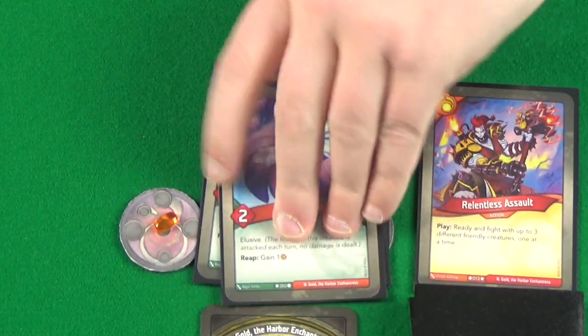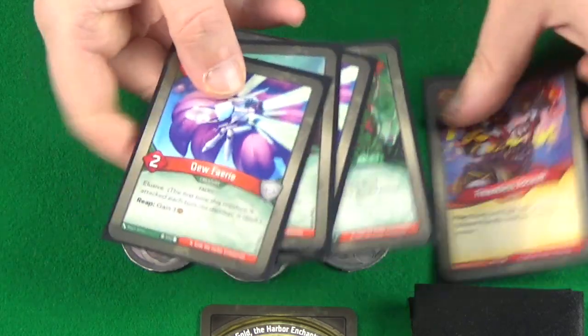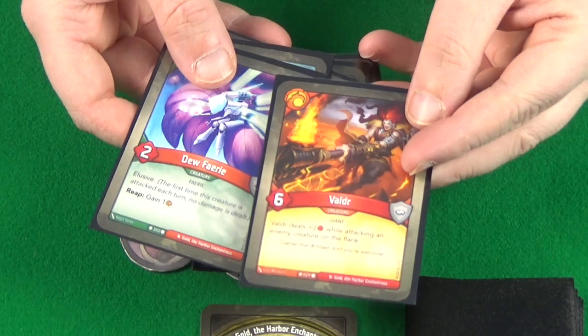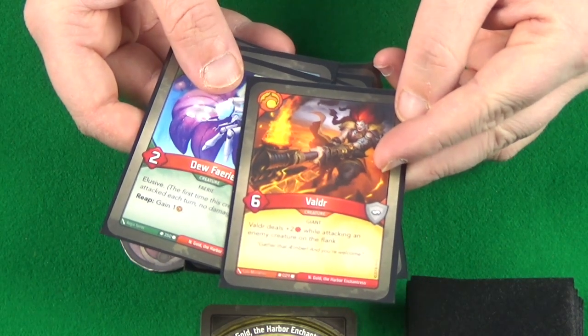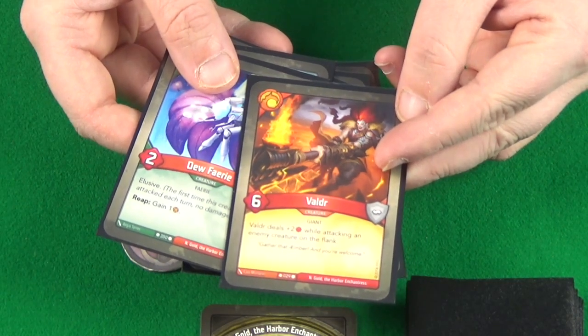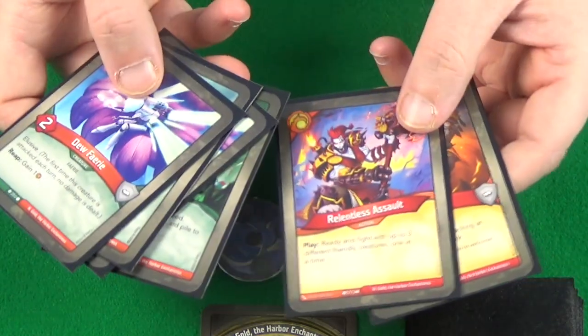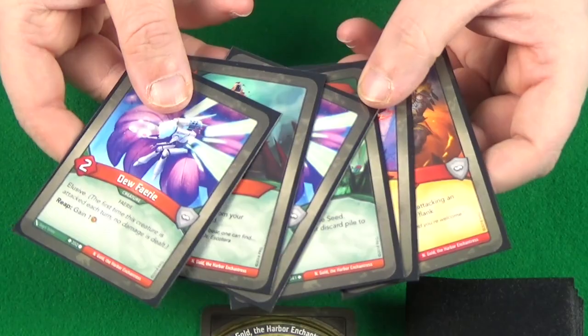We then draw up to six — we've only got five cards in hand — and our new card is Valdur, who deals an extra two damage while attacking an enemy creature on the flank. Useful. We've got two of those and four of those — not a bad split.